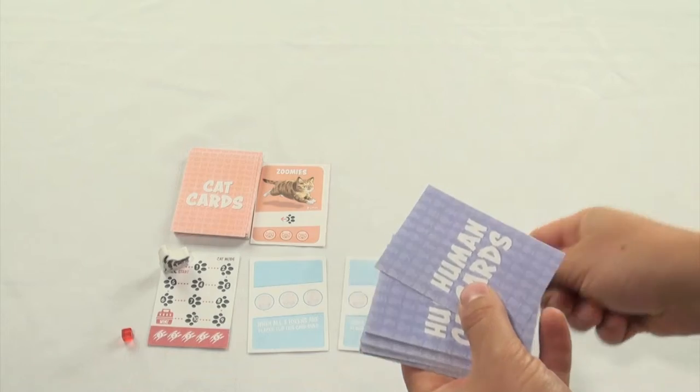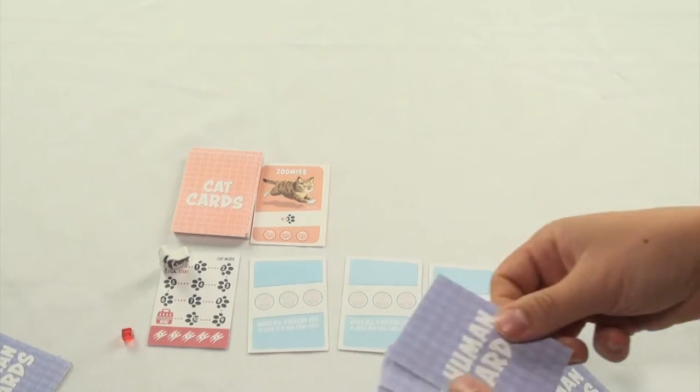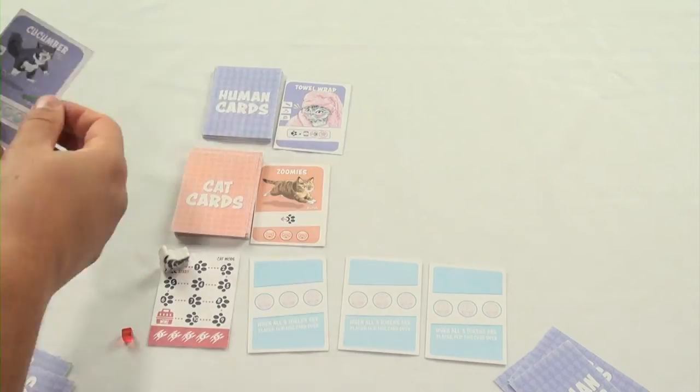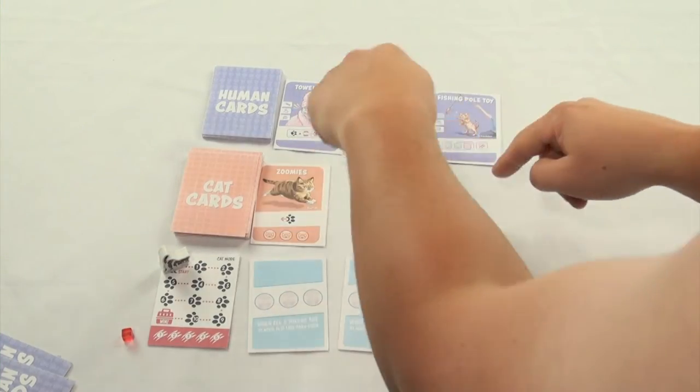Lastly, shuffle the human deck and deal them out to each player. The number of cards each player gets depends on how many people are playing. In a two-player game, each player gets three cards. As for the rest of the deck, place it here and flip the top three cards, placing them in a row here.